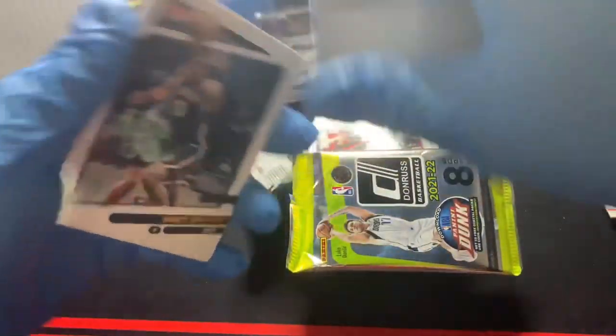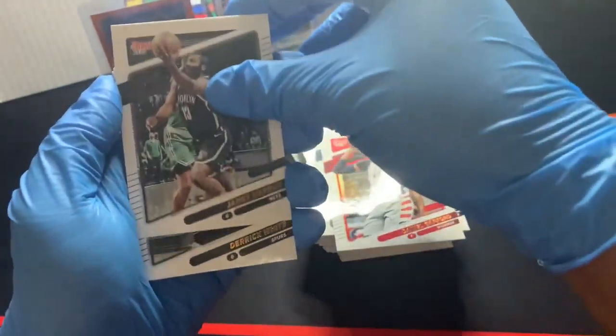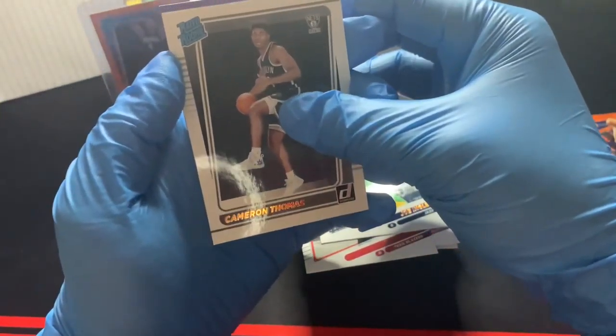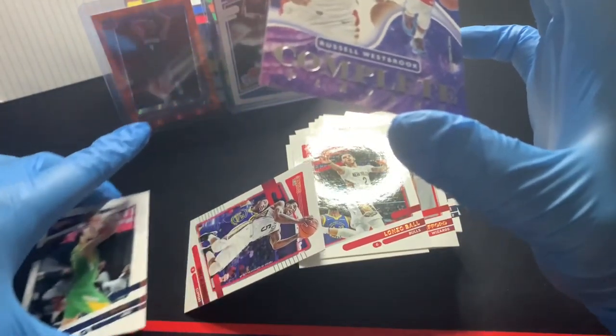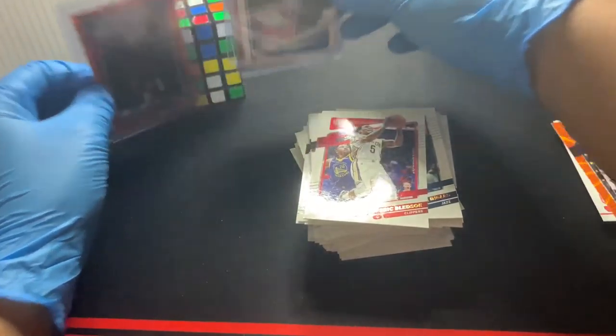I saw Lakers by accident. James Harden, Derrick White, Lonzo Ball, Eric Bledsoe, CJ McCollum. We got a rated rookie of Cameron Thomas. And this last card is a Complete Players insert of Russell Westbrook — that's a troll. I mean it's a cool card, but are we really going to call Russell Westbrook a complete player?